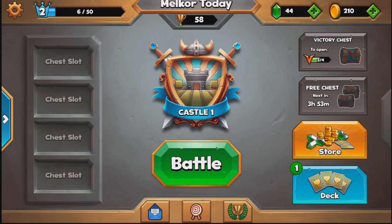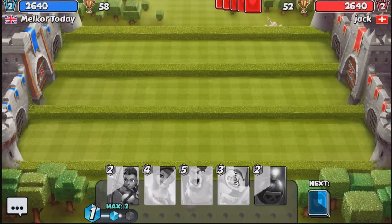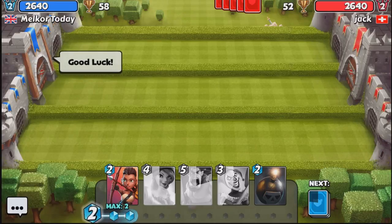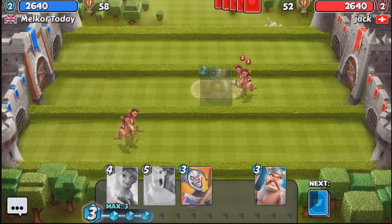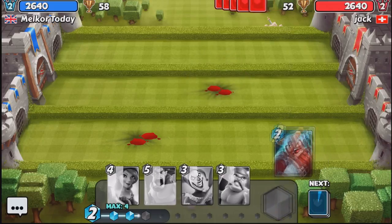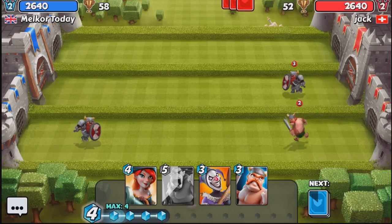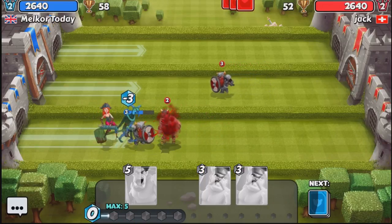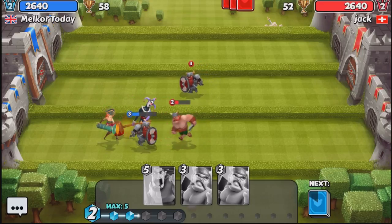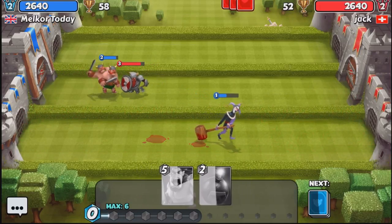Every victory gives you a victory chest, and once you get to 5 you get the victory chest as well. One more live battle against Jack — he has 52 cups. Our opponent has level 3 archers, but our level 2 bomb does take them out. Our opponent drops his bomb at the same time, taking out ours. He drops his dwarf in the centre, so I drop my pirate behind, then the jester, then my warrior, and a second warrior. Our opponent uses the inferno, which took out all those troops on my side of the field.